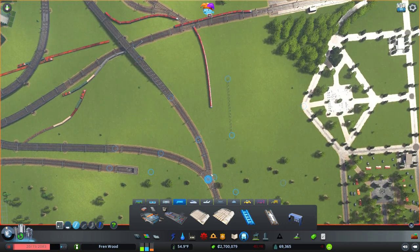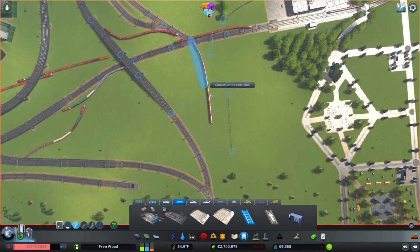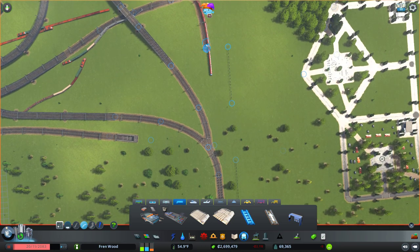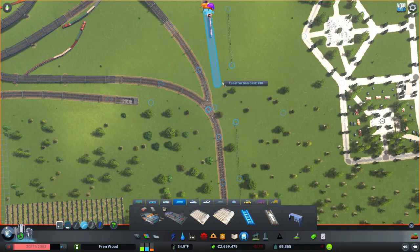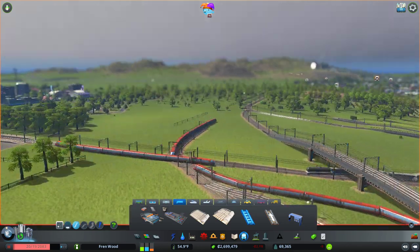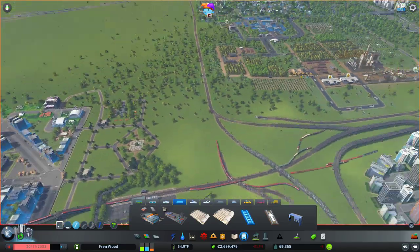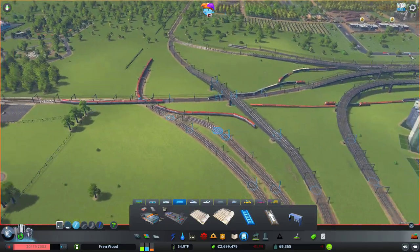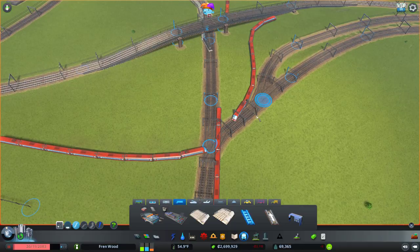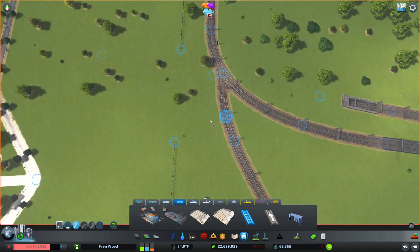I wonder if we can have any more lines coming out of here without it breaking. Because our airport is going to be sat here as well and ideally I'd like the airport to have a train connection too, so we want to plan for that. I'm not sure having this one here is going to be such a good idea. I think we'll make the airport line a separate dedicated line maybe through here.